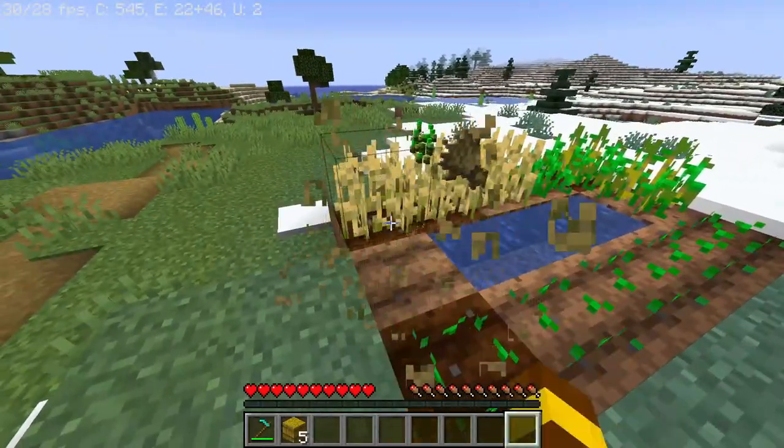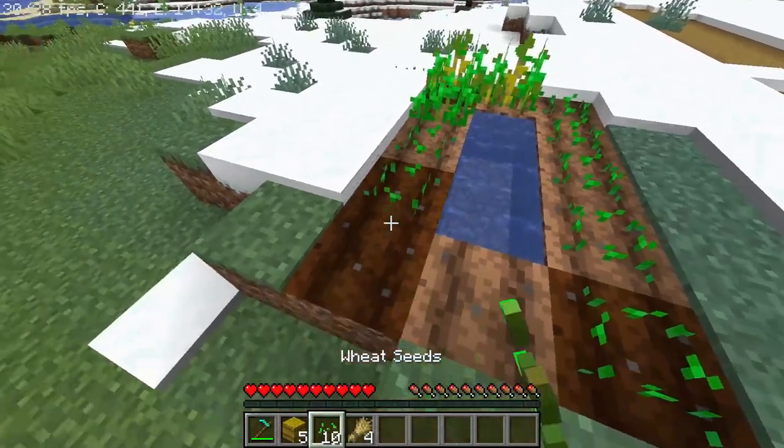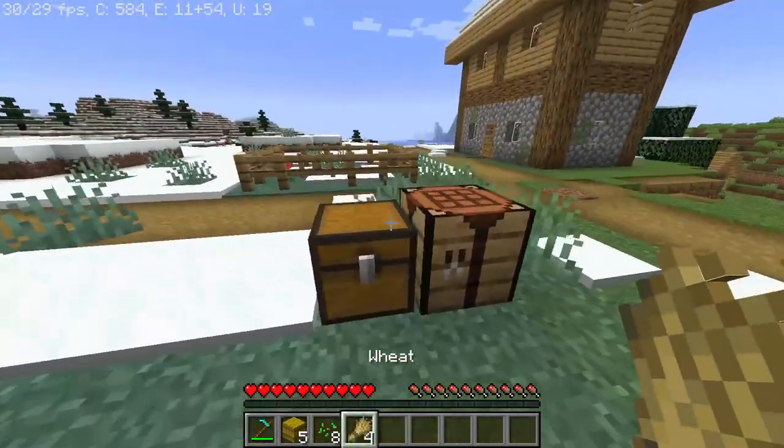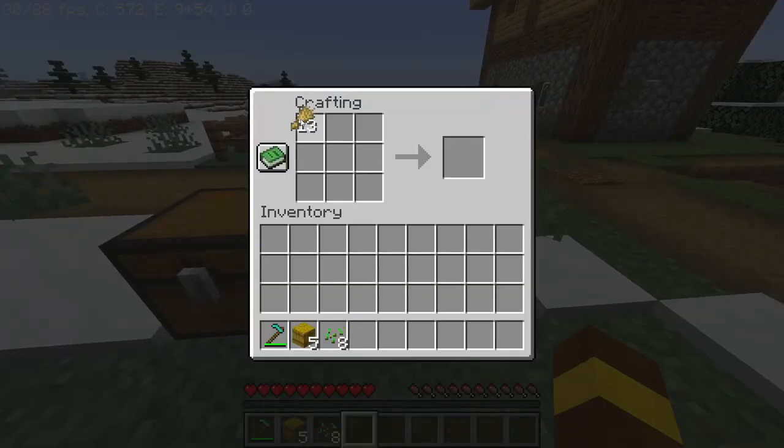These are fully grown wheat. Left-click on them and you will get your wheat seeds and some wheat. Now using your crafting table, place your nine wheat like this and you'll get a hay bale.